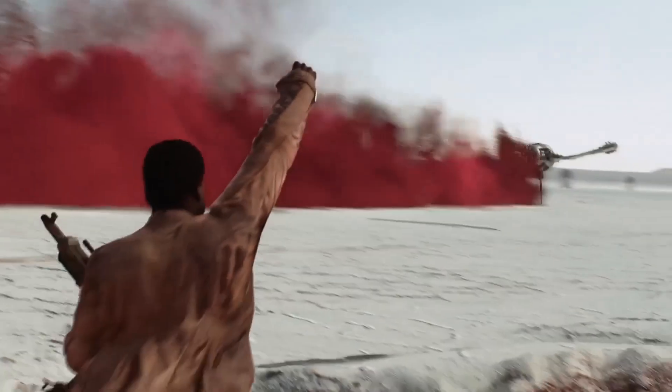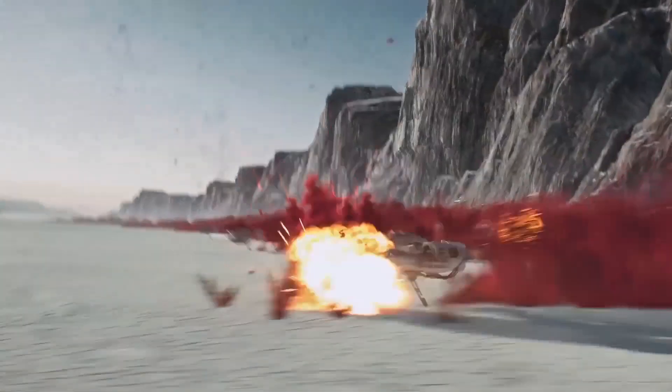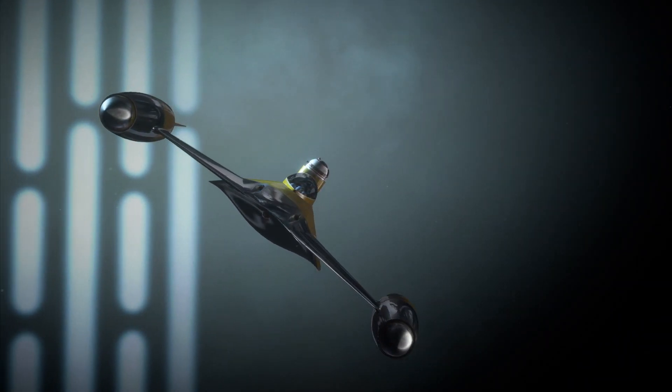Some vehicles in the game are one-off units. The U-Wing on Yavin 4 and the Ski Speeders on Crait are prime examples of these kinds of one-offs. You can only use them on one map, usually only in one phase of the match, and only for one team. They're extremely limited, and for that reason, you may not even know that they're in there.